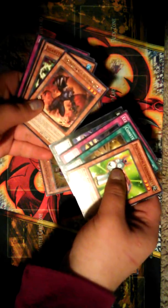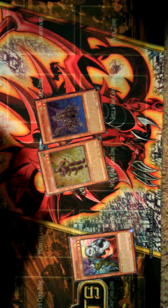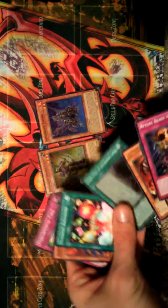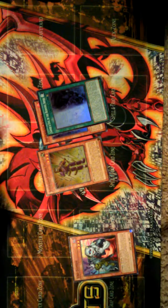And that donkey though. Burning Abyss. You like the artwork on that one, don't you? We need more foils. Good and Evil in the Burning Abyss — that's a good card from what I've heard. I don't know, I don't play Burning Abyss, I wouldn't know. There's a lot of things you wouldn't know.